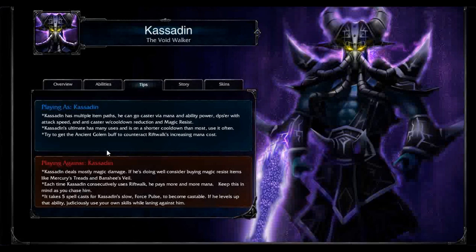Ancient Golem buff helps counteract Rift Walk's increasing mana cost. Again, this is more relevant if you stack Rift Walks. If you really want to see what stacking Rift Walks looks like, go look it up — because I'm not a Rift Walk stacking player.